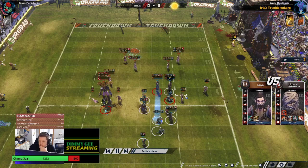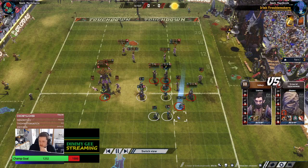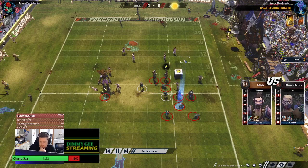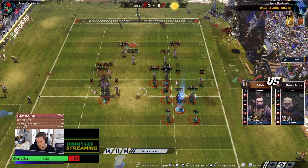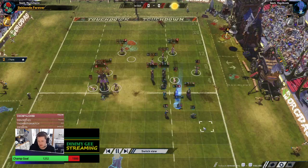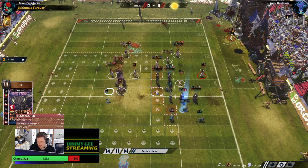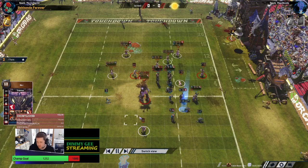Blitzing with mighty blow every turn - doesn't get him. Pushes him back for a follow up. Guard goes in here. He's just doing a normal cage here. I wonder if Martin goes in for it this turn. He's got guards on the opposite corners, which is nice. Does stick the foul in - doesn't get the armour break. He's just pulling back, not interested. He's got sure hands.